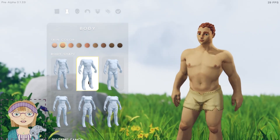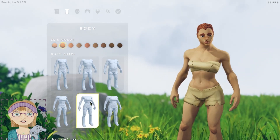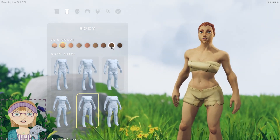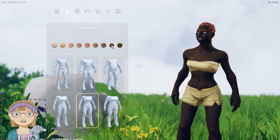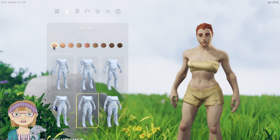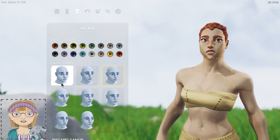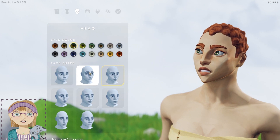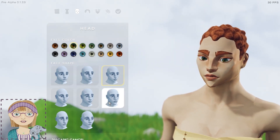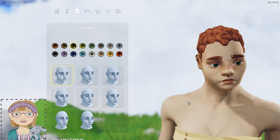This is the same for the male bodies. You have a choice of skin colors from an extremely dark brown all the way up to very pale. You also have the choice of eight face shapes — to be honest, not all of them look good on a female.